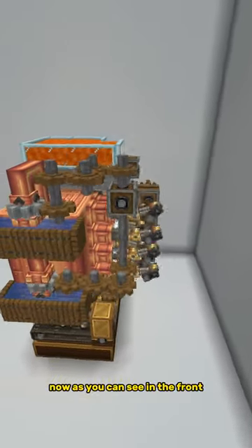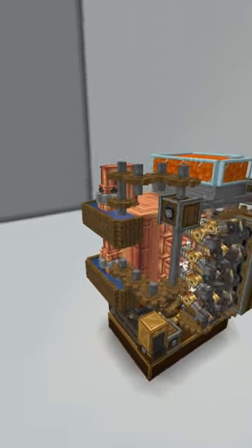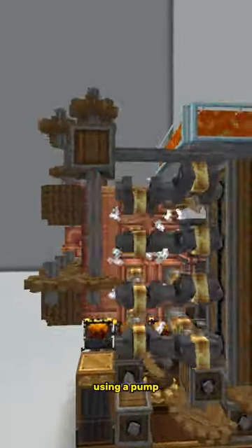As you can see in the front, there is dripstone under some lava sources that then goes into the cauldrons. This is then pulled out by pipes under the cauldron using a pump.